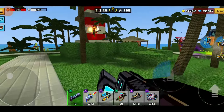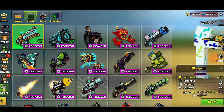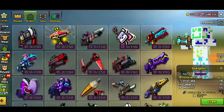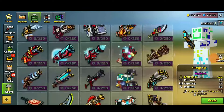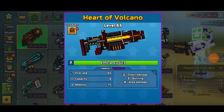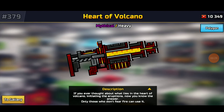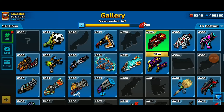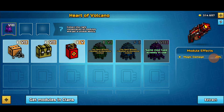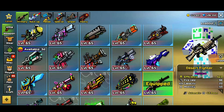I'm going to tell you guys how to get it. What you have to do is get yourself into the craft section, then scroll all the way down until you find the Heart of Volcano. After you find it, it's only 1,000 coupons. So if you have the 1,000 coupons, that's going to be absolutely perfect — go ahead and purchase this weapon.